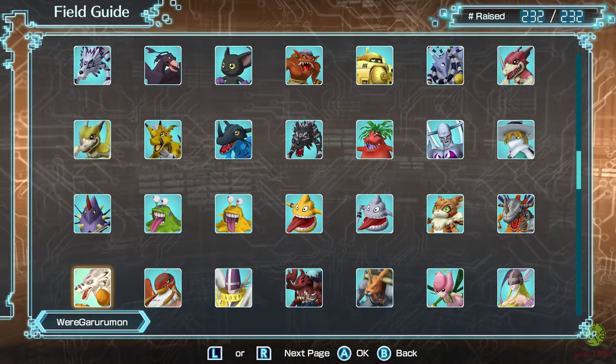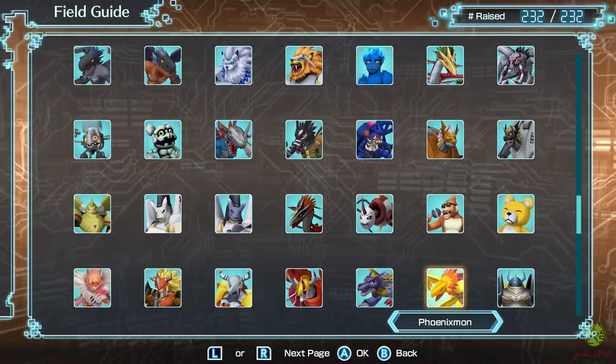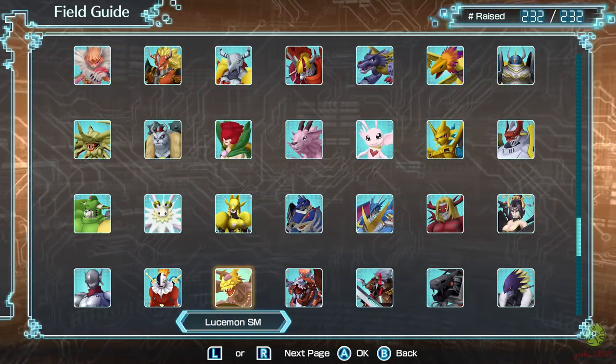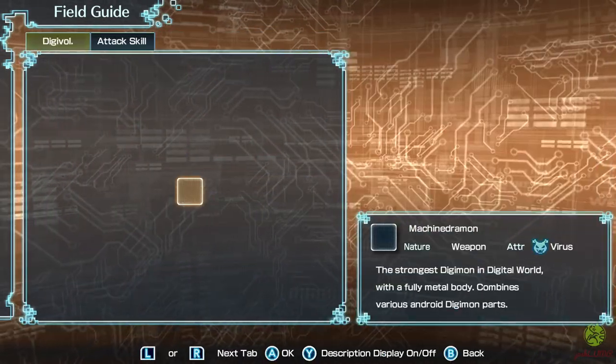Before you attempt to do this, please note that this is still going to take quite some time, as there is a total of 232 obtainable Digimon in this game. On top of that, this is definitely a post-game activity, so I advise you to max out Flodius Prosperity before attempting this, so you can expect the most efficient process.